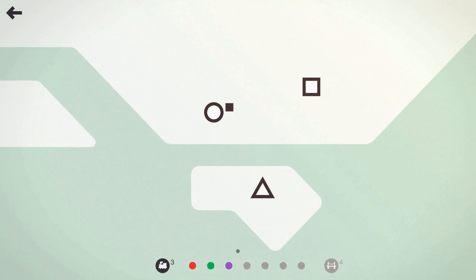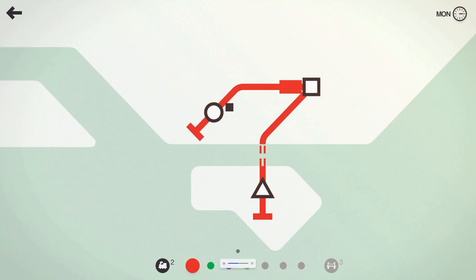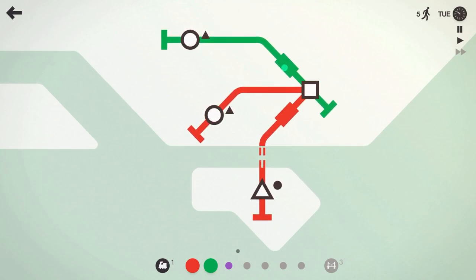We're starting out on the island with that triangle, taking our red line across and hooking into all of those. If you've never checked out Mini Metro before — what are you doing? Let's jump to double speed. The objective of the game is to move passengers from the station they spawn at to the station they want to go — circles to circles, triangles to triangles.